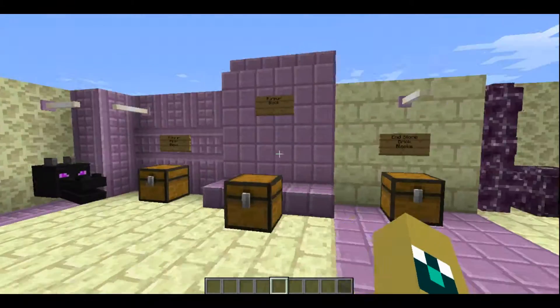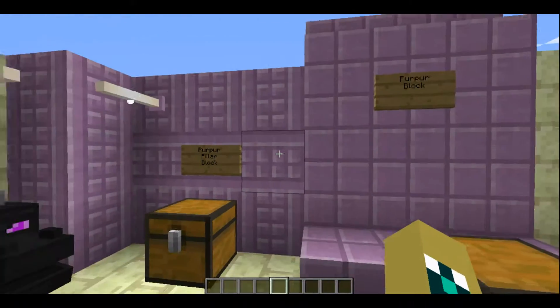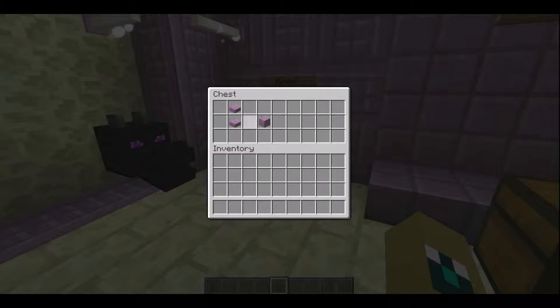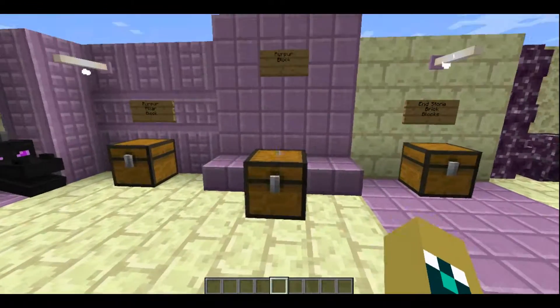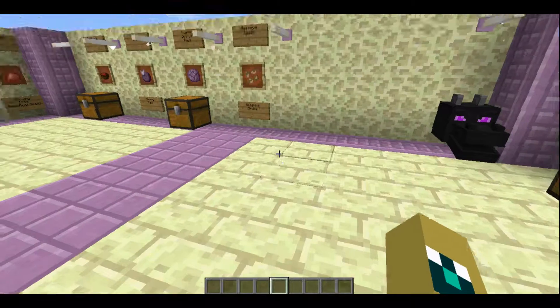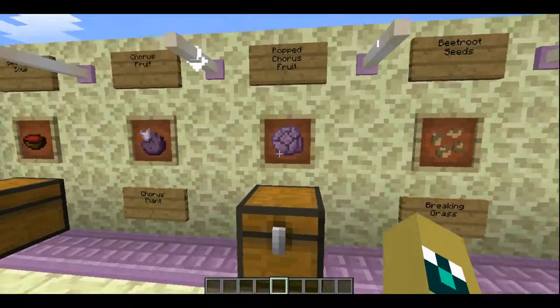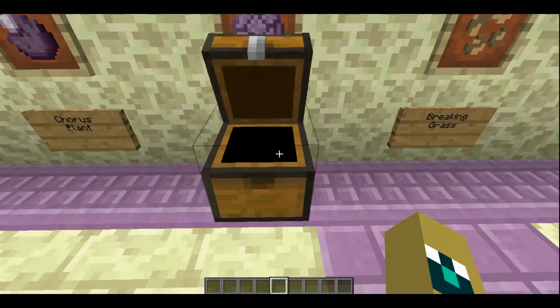Let's start with the blocks. The Purpur pillar block — I don't know why it's called Purpur, but it is — is made with two Purpur slabs. You make Purpur with chorus fruit, popped chorus fruit, which is made by putting chorus fruit with coal in a furnace, and you get popped chorus fruit.